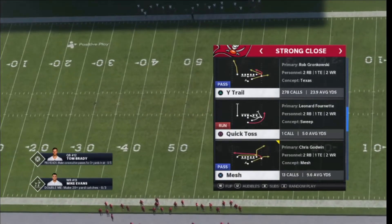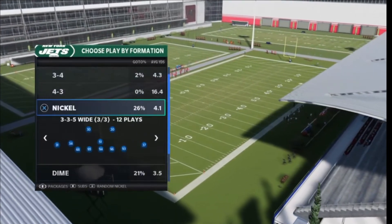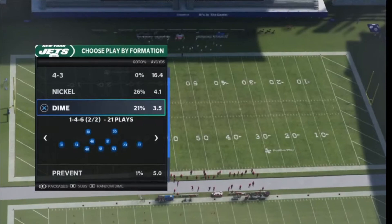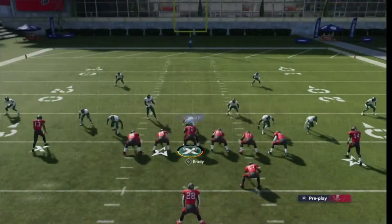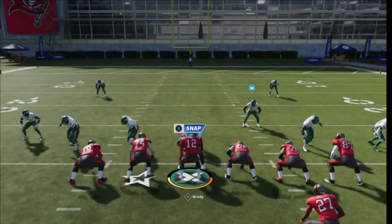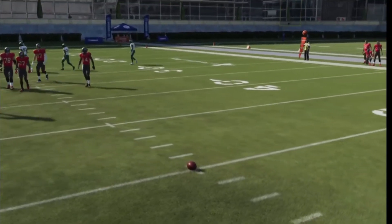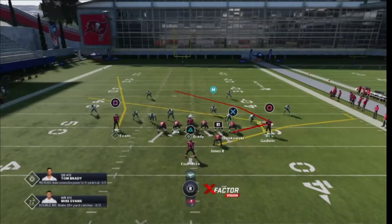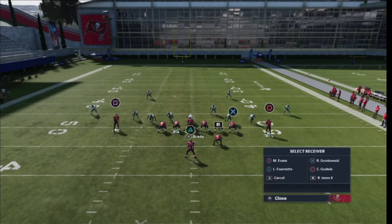The play that bombs cover two is wide trail. The defense I have is a one-four-six, which is a really good passing defense. I'm gonna respot the ball on a hash mark so I'll be able to pass lead if I need to. The route you're gonna be throwing is this little fade that Mike Evans is on. I like to put the tight end on a post route.